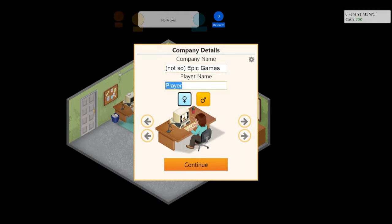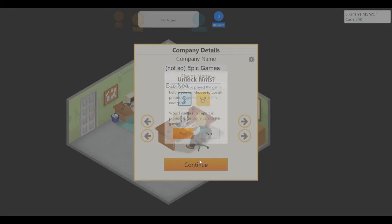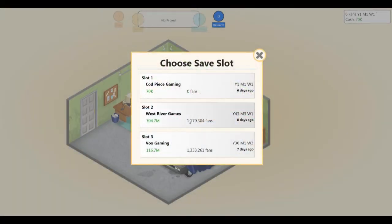I like it. Eric Neal. Male. I'll pick my hair color and wear a vest — I like it. I have played before so we're going to unlock the hints, and that way you can see — it basically gives you tips on when you're developing your game.